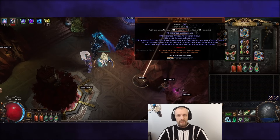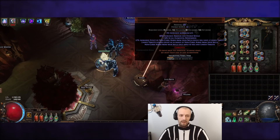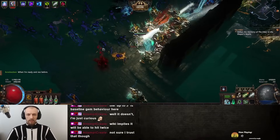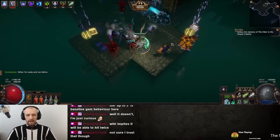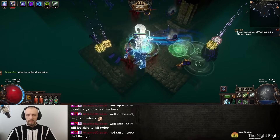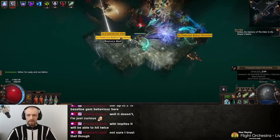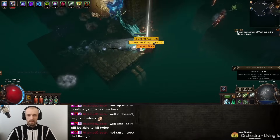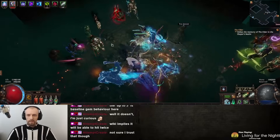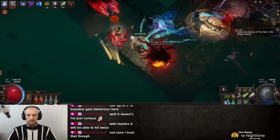The gloves I am using, Hand of the Fressia, are the new gloves for Link-type builds. There is currently a bug: if you use Generosity on an aura, normally you don't benefit from that aura yourself. But if you use these gloves and link to another target, you still benefit from the aura and it is still boosted by Generosity. I think that's a bug and I did not want to use it.